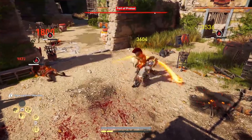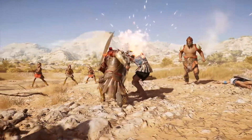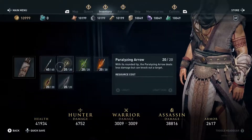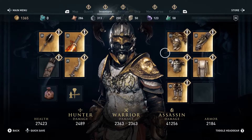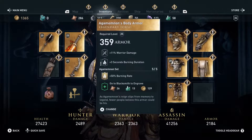Regardless of how you choose to map the abilities or which weapon you want to wield, you will always have a strong aesthetic that's true for a Greek hero warrior. We have two weapon slots, the bow, and five gear slots on your character — all of which can be upgraded at the blacksmith to your current level.